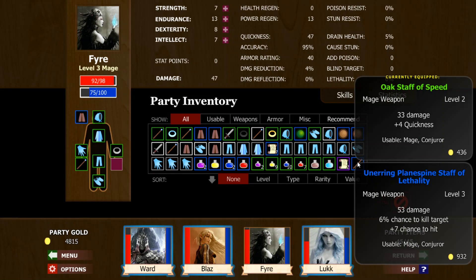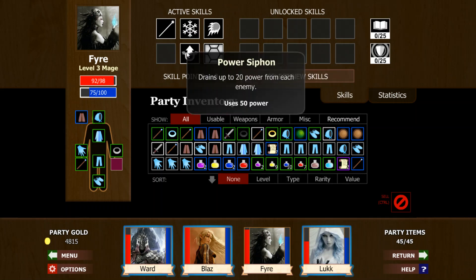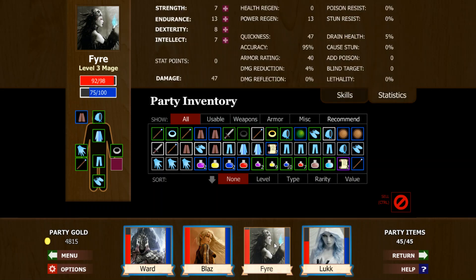And that's the main thing. So when I do Power Siphon — unlike Cosmic Prison — it drains up to 20 power from each enemy and uses 50 power. So it depends. If there's three enemies, we can basically power lock two without losing any power, because we get back 13 and they will probably have 20 each. So that gives us 40 back. We use 50, we get 13 back — that gives us 53. We use 50 and get 53 back.